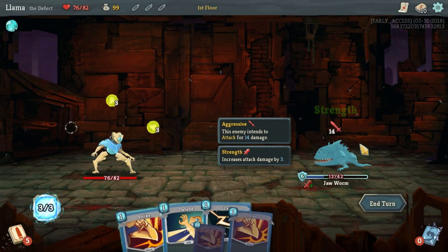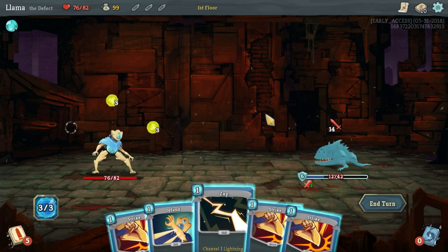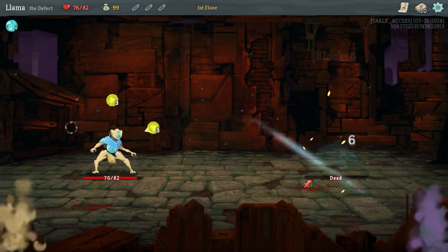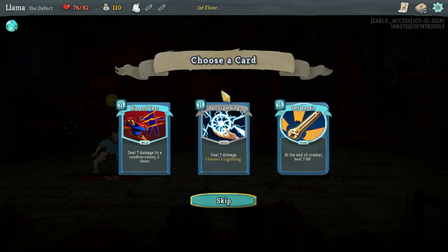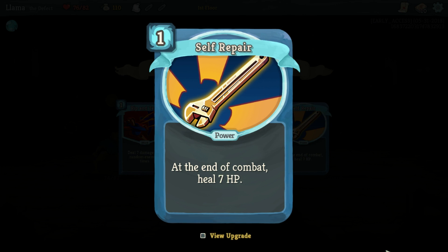He's going to shield up for six, so we've got to do 18 damage, which we definitely can't do. He's hitting us for a lot. We can do it straight with attacking. Regen Potions - sweet, those are great to have. So here's a bunch of new cards. At the end of turn, heal seven HP - that's really cool, I haven't seen that yet. We might have to pick that up. It costs one energy - that could get dirty.